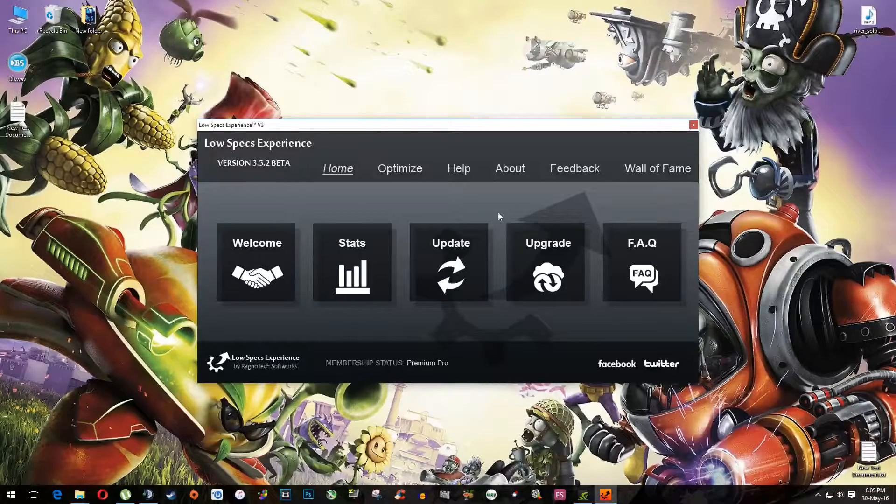Don't worry, there's a solution for that. Low Specs Experience is the only software ever developed 100% dedicated to low-spec PC gamers. This bad boy will downgrade your game to even lower settings than you can go in your game options. So without any further ado, let's jump straight into it.